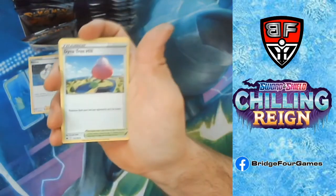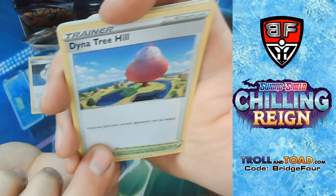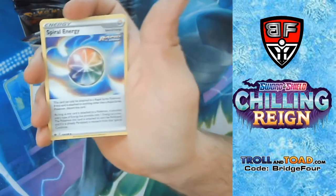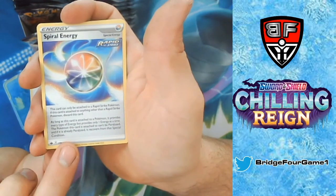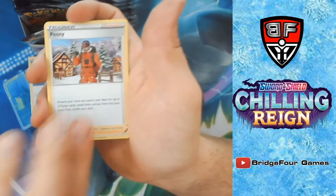Grass Energy, Dynatree Hill — 'Pokémon both yours and your opponent's can't be healed' — that's a Stadium card, that's actually kind of sweet. I like the Spiral Energy too for Rapid Strike stuff — Spiral Energy is actually really good. And Peony.